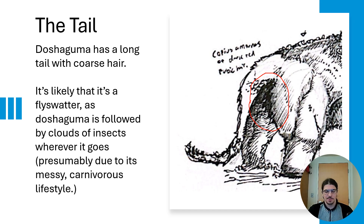The tail itself is probably a fly swatter. Doshaguma is heavily parasitized — if you follow one around in the Windward Plains, there are clouds of insects buzzing around it, which can be very aggravating and potentially deadly because those insects can transmit disease if they're blood-sucking. Having that mechanism to swat insects away from the tender parts of its body is important, since insects go for areas covered in less fur. Doshaguma's hindquarters have much shorter hair than the rest of the body, so a fly swatter there is very helpful. It reduces disease transmission risk and makes the animal's life much less aggravating.